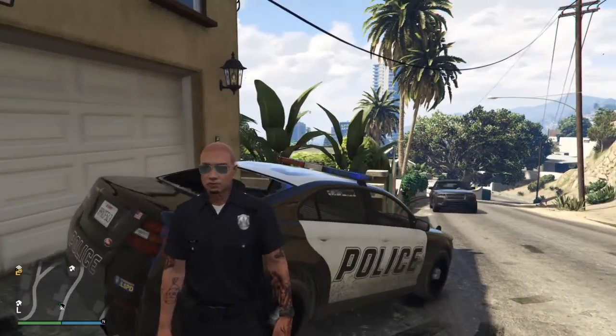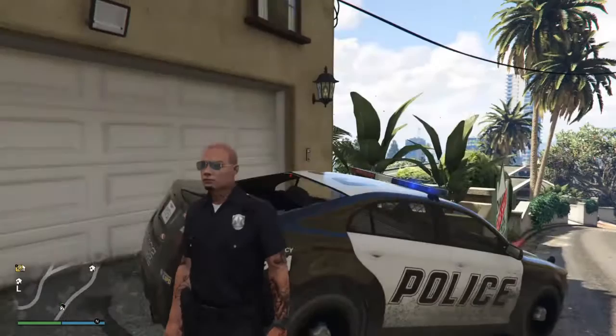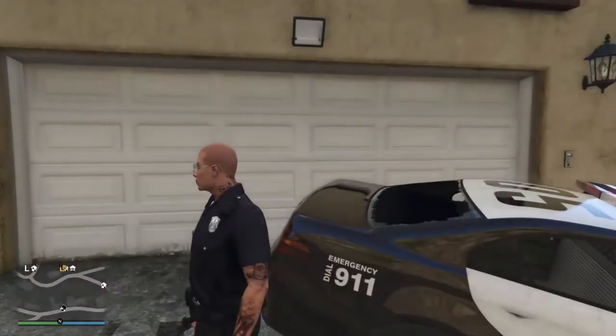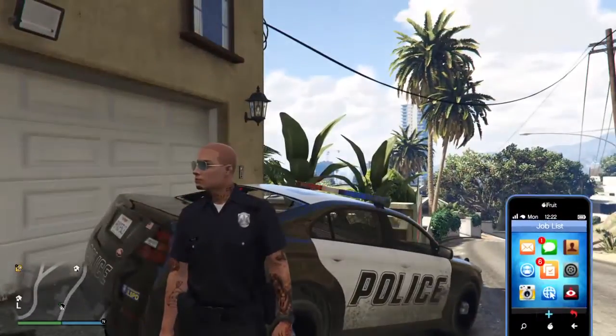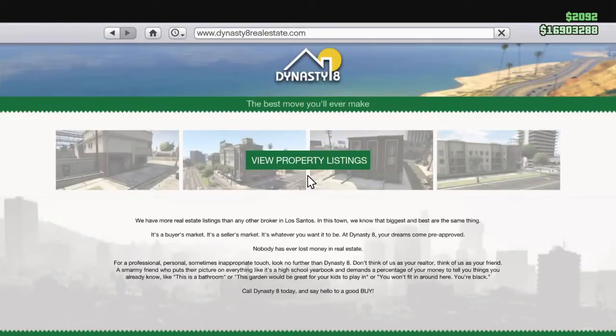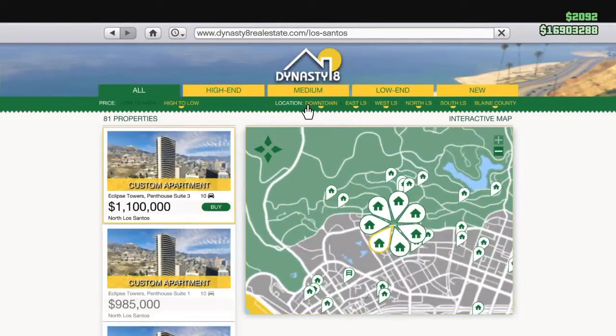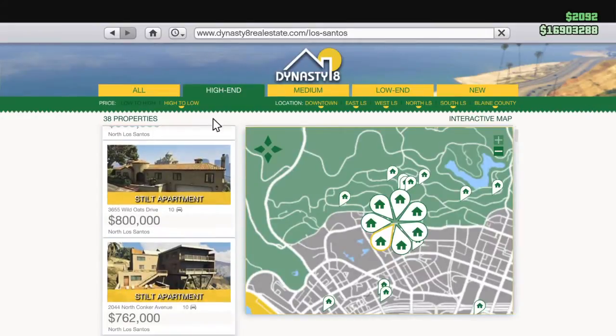Since you can have five residences — in case you didn't know — I figured we'd start off here at one of the newer still apartments and see what this looks like. In case you're curious which one we're at, let's go into the high end. We're at $36.55 Wild Oats Drive.